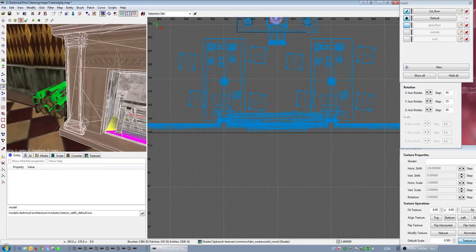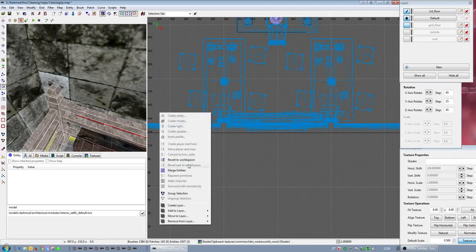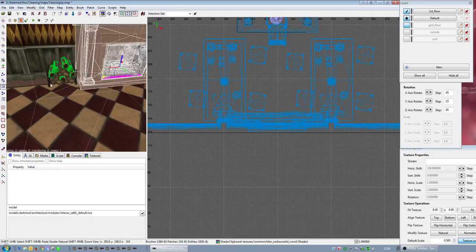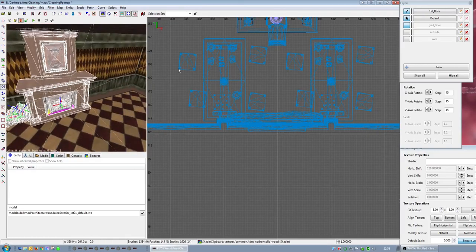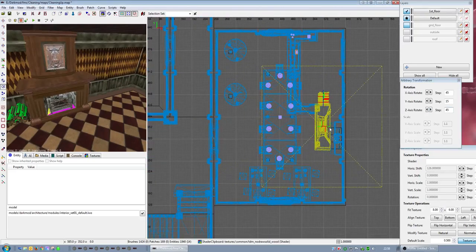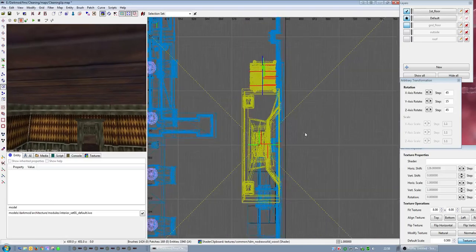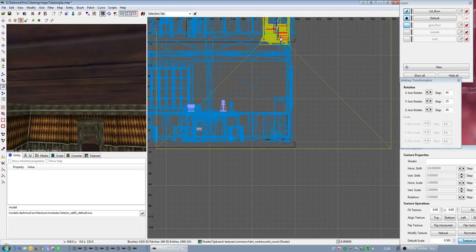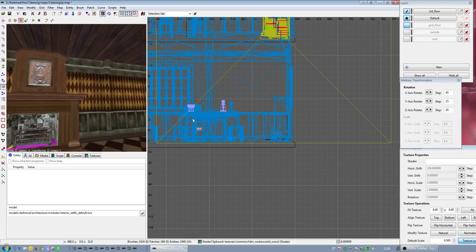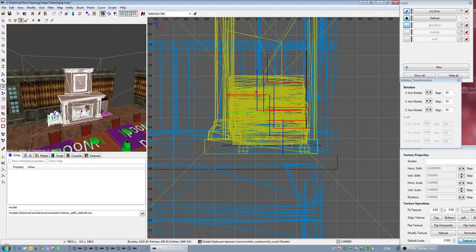That little fireplace grill or grate is a prefab I've made. That little thing with the wood is something else I also made. The benefit of this fireplace is it's so thick it can go in front of that pillar - the join between modules is directly behind the fireplace. So that's what's good about that particular fireplace. But you can only use it in rooms that are big enough.